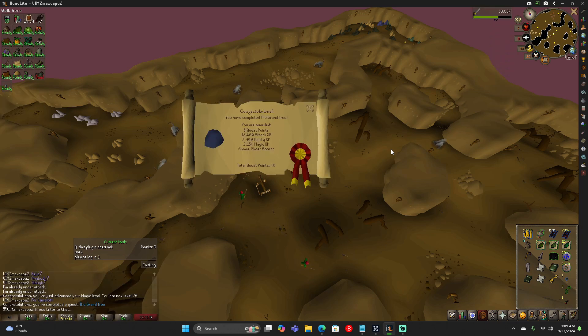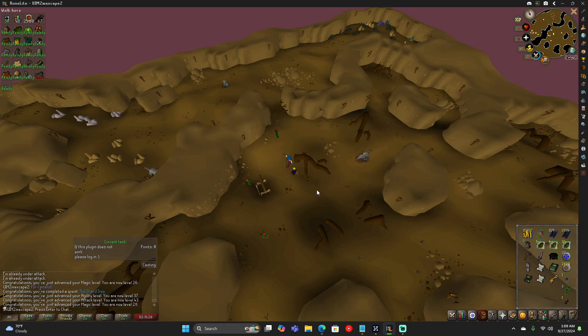We finished the Grand Tree. We got five quest points, 18,400 attack experience, 7,900 agility experience, and 2,150 magic experience. And now we completed access for gnome gliders. Attack is now 43 — I think it was 39 prior to this quest. Magic is 28, which is pretty nice. And agility is 37. I got two agility levels on that one.